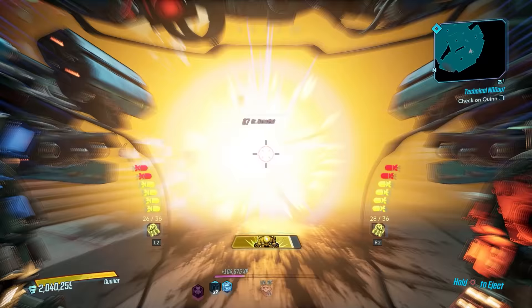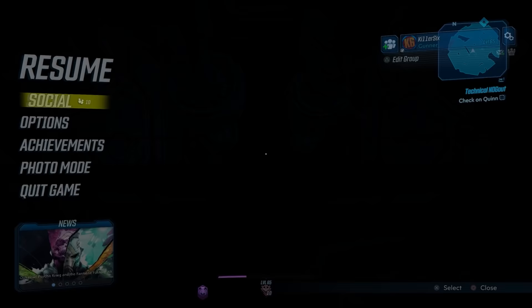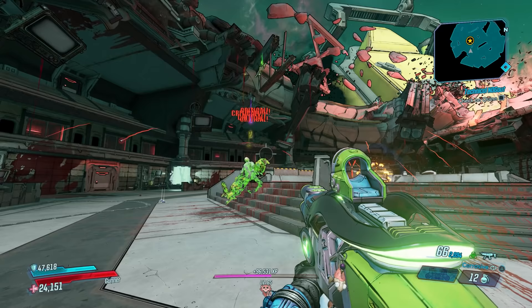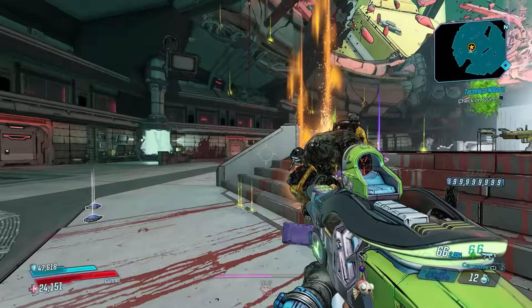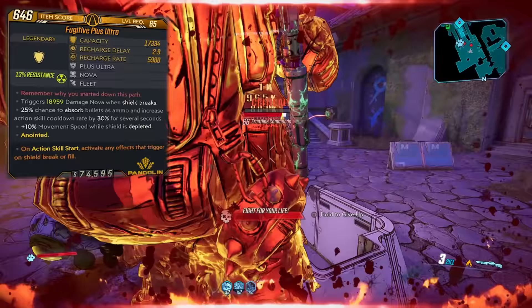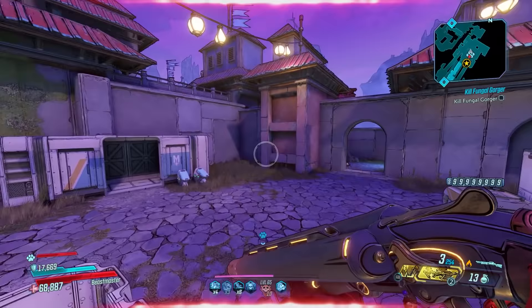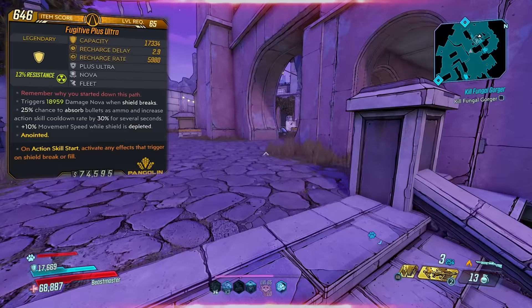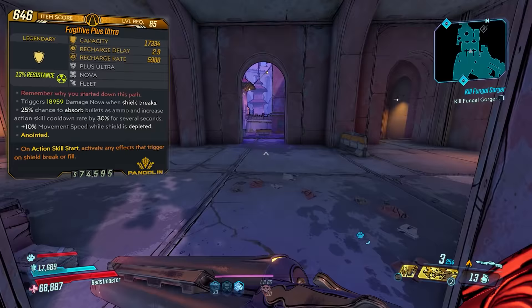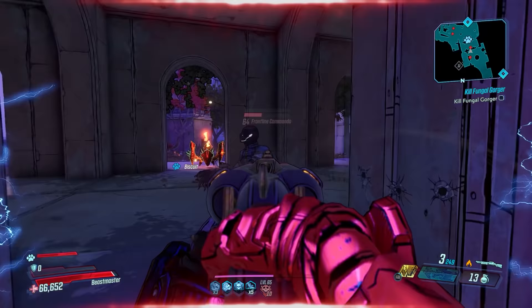I got this on run number nine. Stats at level 65: 17,334 capacity, 2.9-second recharge delay, 5,980 recharge rate, and it can roll with two additional perks. I recommend double nova, double amp, or double fleet depending on your character and build. A better anointment would be traditional action skill end elemental modifiers, or on Zane the sentinel active move speed with double Fleet rolls to make you super speedy. The Plus Ultra is a legendary shield manufactured by Pangolin, and the red text reads 'remember why you started down this path,' a reference to the popular anime series My Hero Academia.